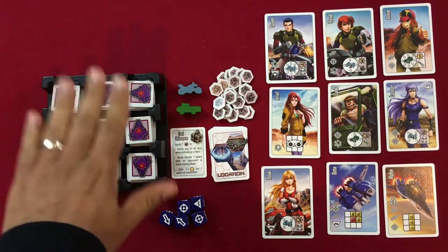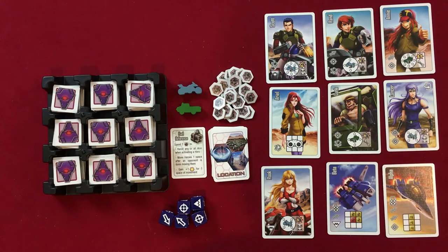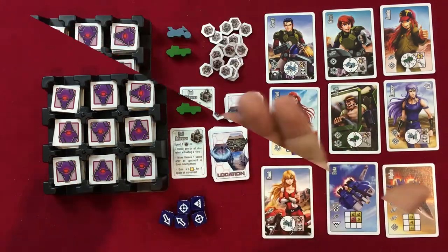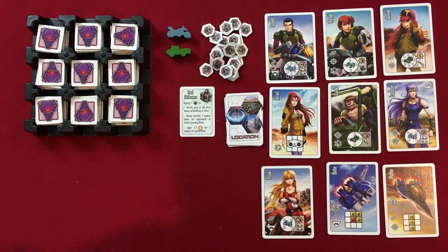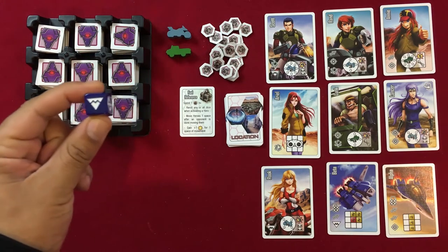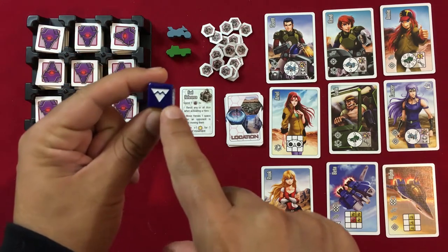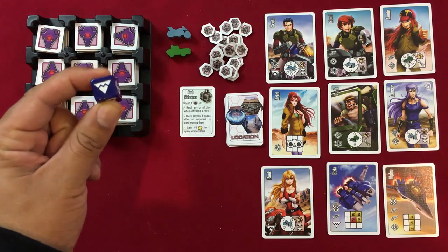The grid setup may not be perfect but it's good enough to teach. We'll teach you how to play by going through two rounds. To determine first player, everyone rolls the Cyclone dice and the player with the most Mars Base symbols goes first.